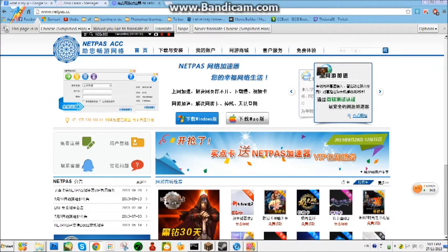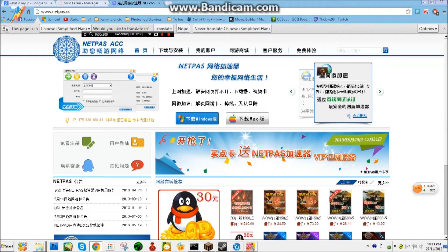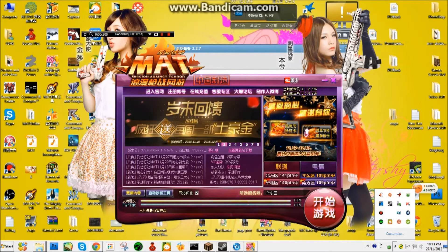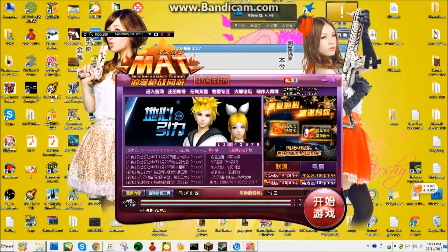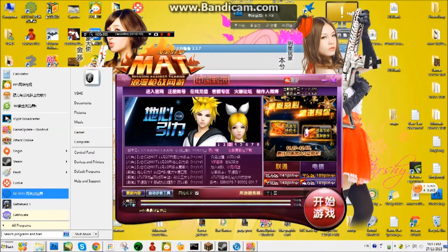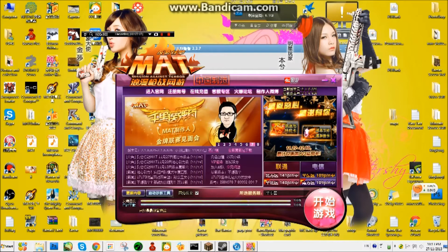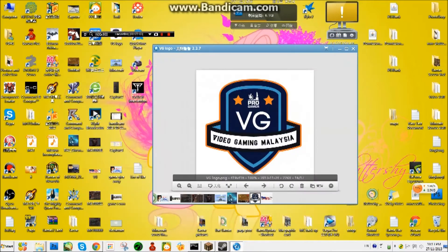For download, press download for the Windows edition. Then you load and install it. You will need to log in and create a free account. Then it will auto port out the IP, your connection time, and what you receive. After that, just minimize it and start the game. Remember to play on the server I choose.